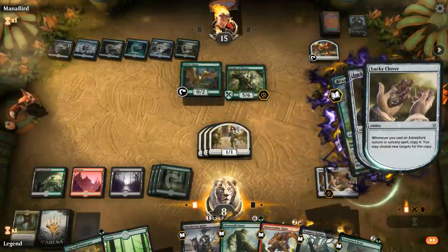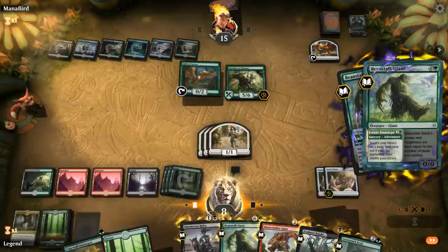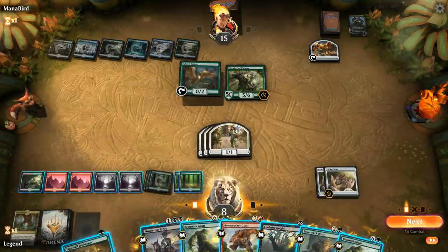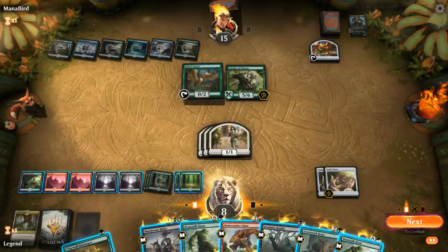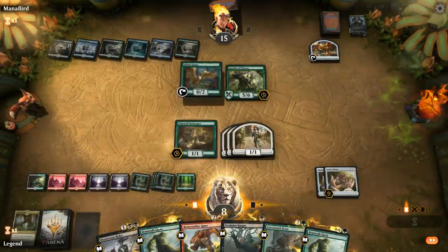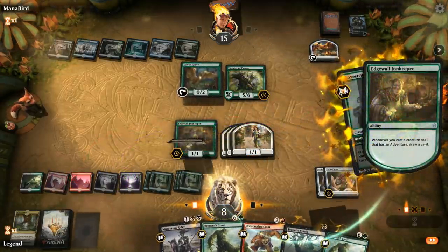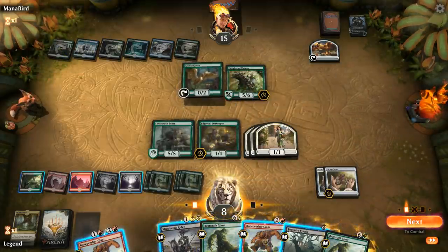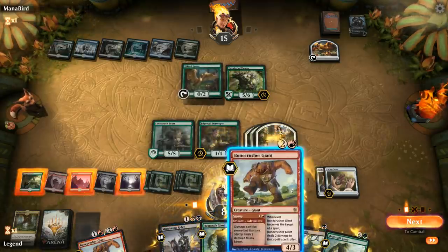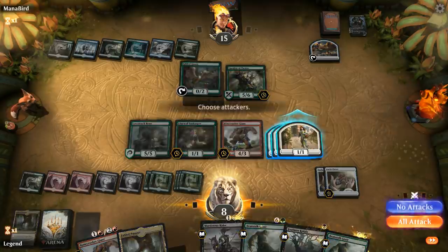I want to get a second Mountain and another Swamp, so I'll get one of each. I could cast the Beanstalk Giant or go Innkeeper to draw some cards — let's draw some cards. I hear drawing cards is pretty good. This Bonecrusher represents a ton of damage too. I don't need to use it now, so I'll just play the Bonecrusher from exile.